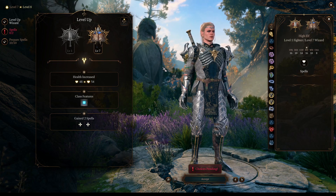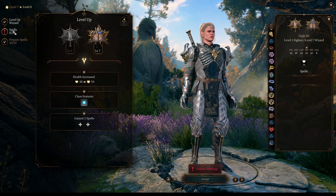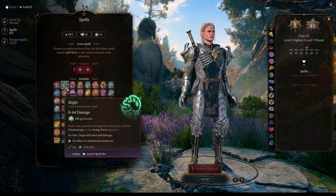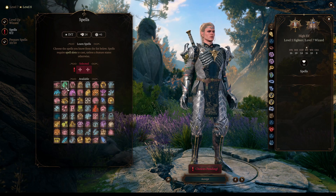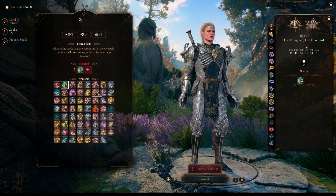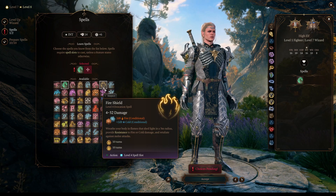For this build, I decided to end the Wizard progression at level 7. The reason for this is we get access to level 4 spells, and there is a very strong Necromancy spell called Blight that will deal massive necrotic damage. We can also select a defensive option like Fire Shield, or simply upcast Vampiric Touch.